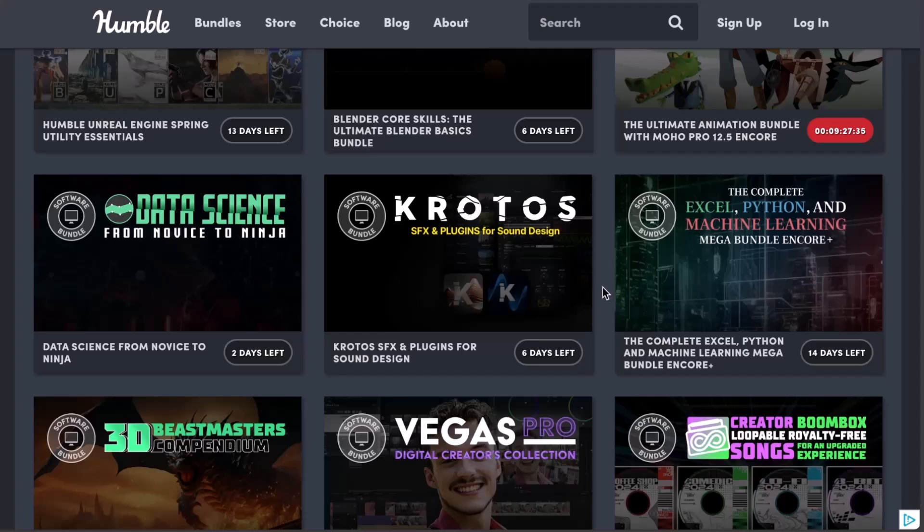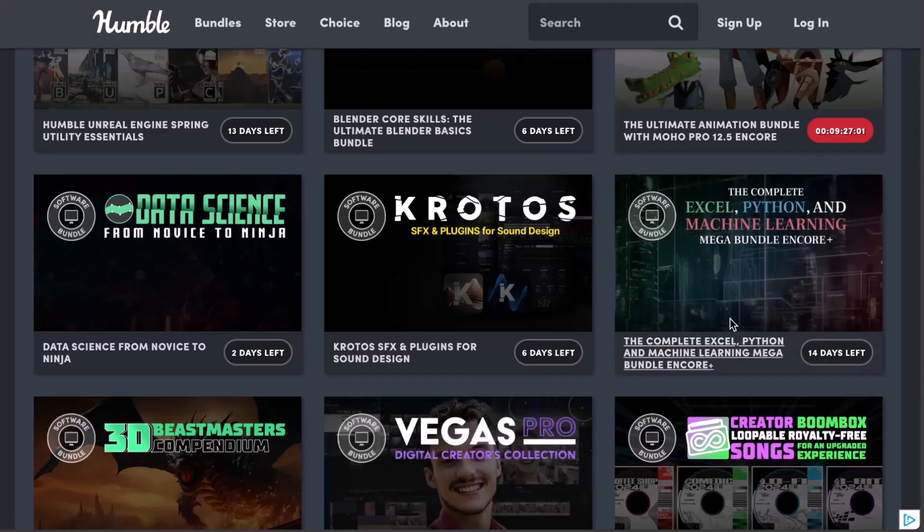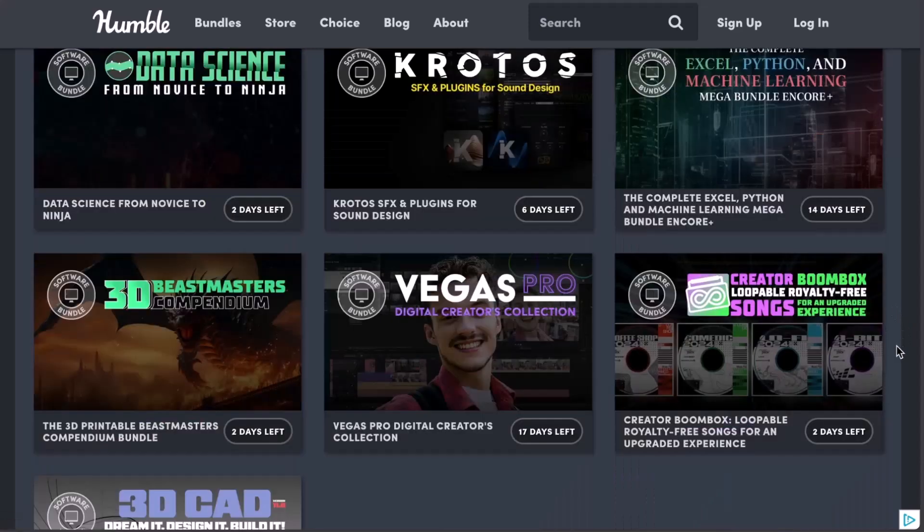We did go through how you can work with this and it looks super cool. And of course, if you're on the other side of the fence and you like working with data science, probably you want to get started with machine learning, Excel, Python and all that stuff, the Complete Excel, Python and Machine Learning Mega Bundle is currently available and covers a huge set of things for those who are into data science.